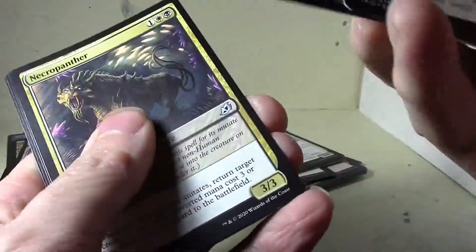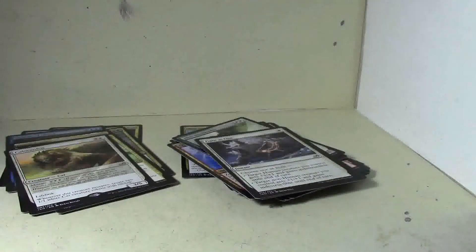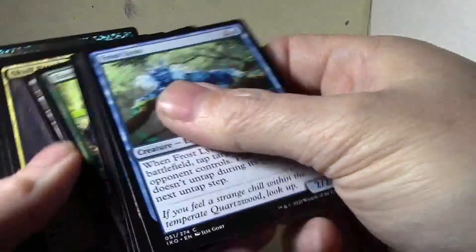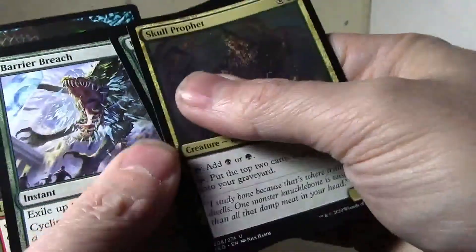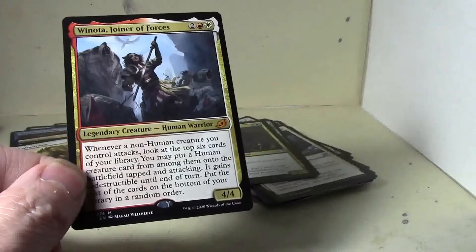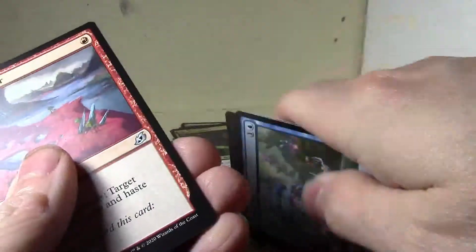Cutie cats in the background! Fight is one — oh, Necropanther and Cubwarden. Still no mythics. There's a Migration Path finally. And there — there's finally a mythic! Anara, Wolvid Familiar — not a bad pull, not a bad pull at all. Not a great pull, not a bad pull — definitely got some value. Finally a mythic, that's nice.